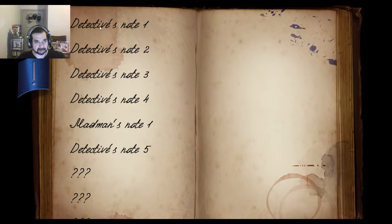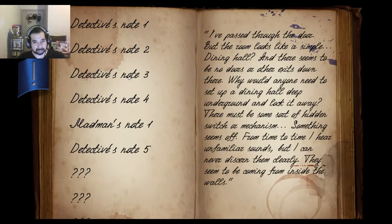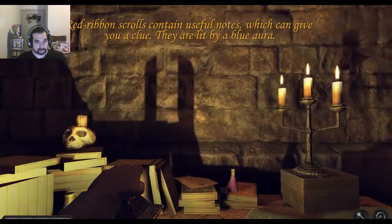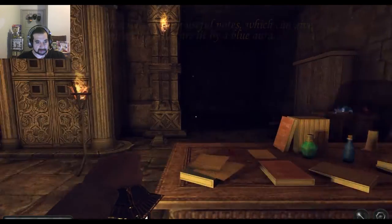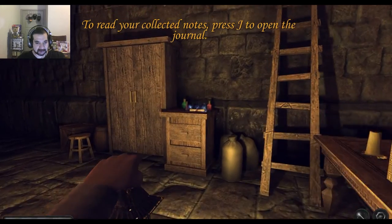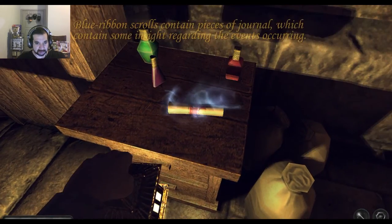The game doesn't look bad for an indie game. Let me pick up these scrolls here for hints. Press J for your journal - detective notes - gives you more of the story. It's a pretty atmospheric game. There's no fighting from what I can tell - you just kind of avoid the dangers.